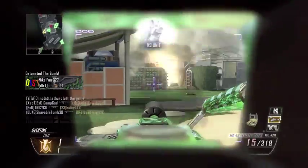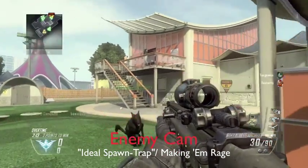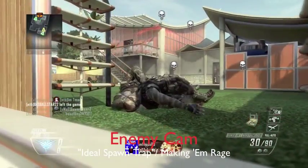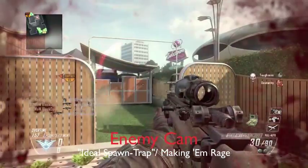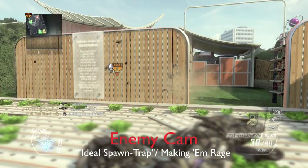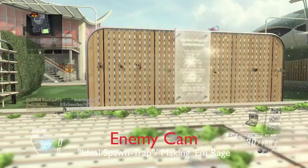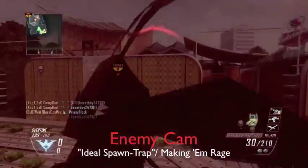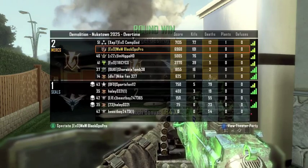Spawn trapping can be done right or done wrong. If you do it right, this is what the enemy should see on their screen. The benefit of shield camping combined with spawn trapping is that they feel like they have a chance against you, unlike normal spawn trapping where you're prone with an LMG and they literally have no way out. Here they do have a way out but it's very hard because we keep spraying them as soon as they spawn and the dogs are camping their spawn too. Anyway guys, I'm surprised these guys didn't rage. That's the end of the video — if you liked this, don't forget to like and subscribe. Thanks for watching.